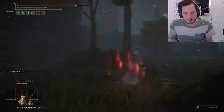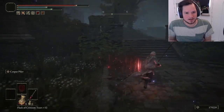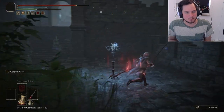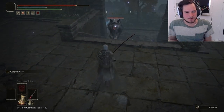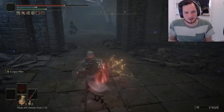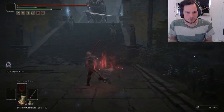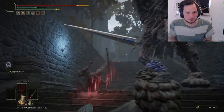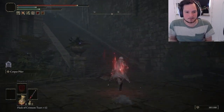Now we're almost at the boss. We're going to run straight here and you're going to find this big giant guy — the same one you found just before you fight Margit at the beginning of the game. We're not going to fight him because he's strong and annoying and we might die, and that's not good for this guide. Just run straight past all these annoying enemies. Take a little detour and we get hit once. Up here you have the boss: Royal Knight Loretta.